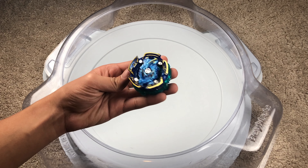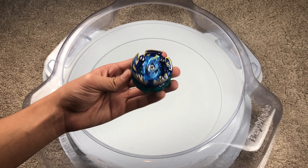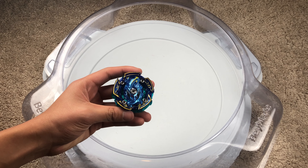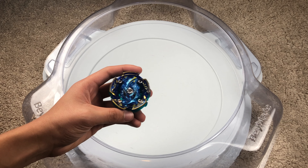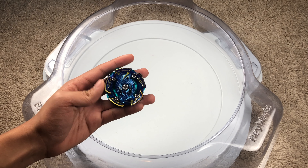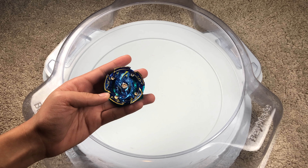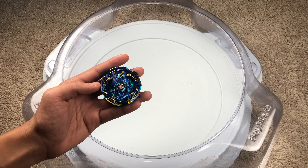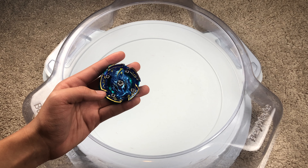Overall, Naked Spriggan is a really good beyblade. Paradox going upward is really nice but only works with the naked base, which makes combos harder. I love its color and how it performs in the stadium — the name not so much, but the beyblade itself is pretty cool. If you want to see Naked Spriggan go against any other beyblades, let me know in the comments. That's going to be it for this video — hope you enjoyed it, thanks for watching Way of the Bay!